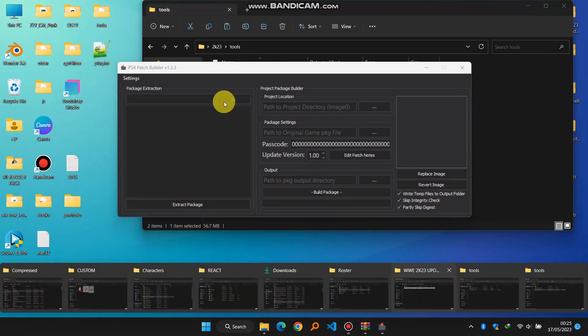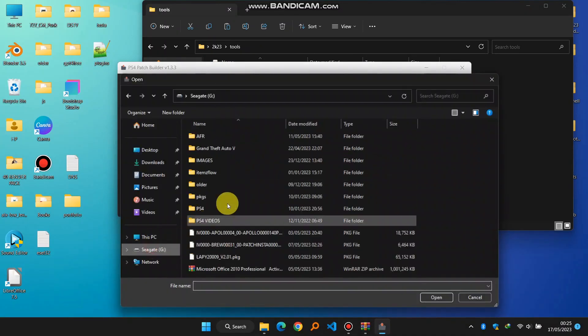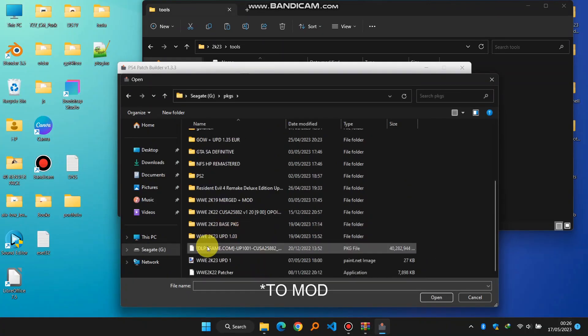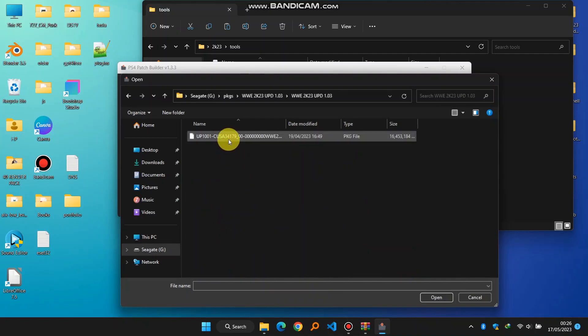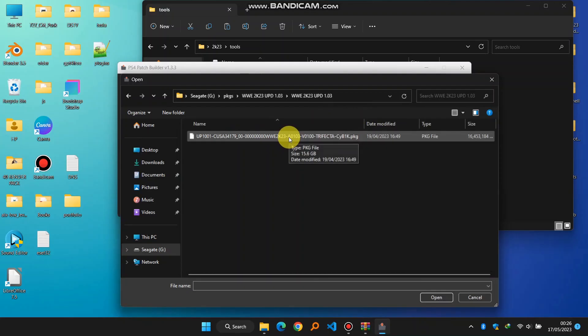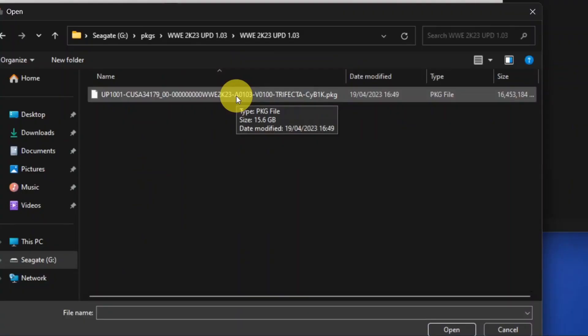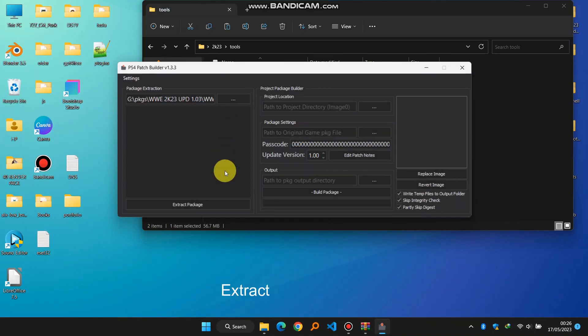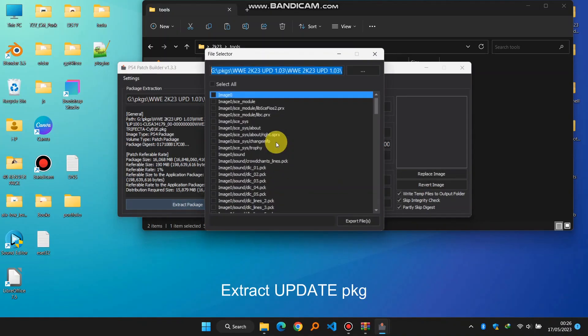First, open Patch Builder and you're going to extract those two PKGs. The reason is because you're going to need those files extracted. I'll open the update 1.03 — this is the place where I've stored my 1.03. The latest one is better, but this is the one I have and it still works. You'll click on it and click Extract Now here.